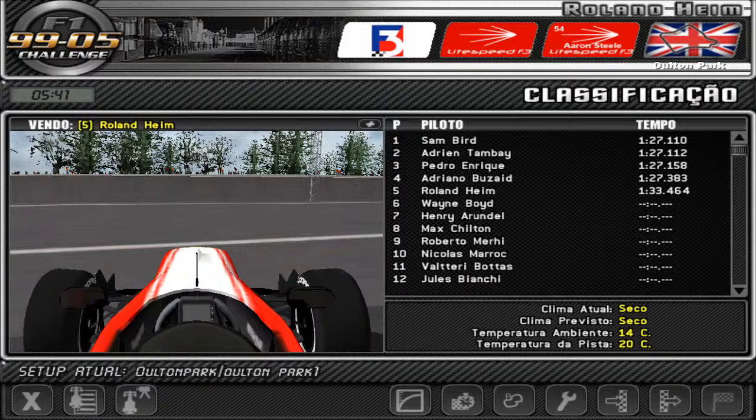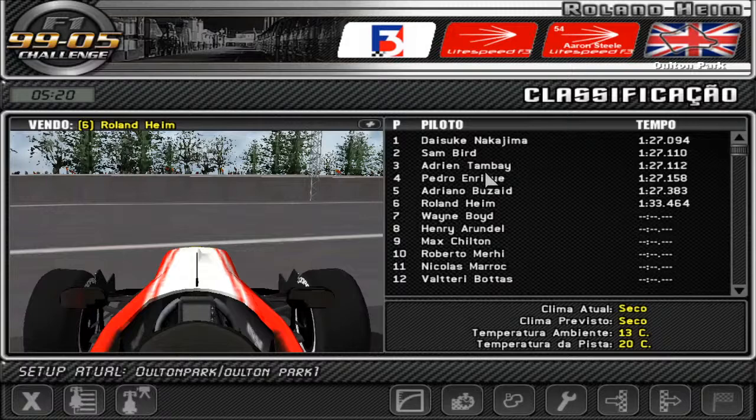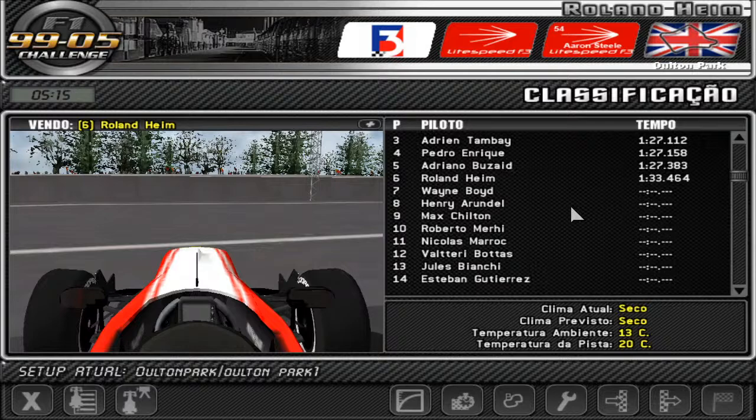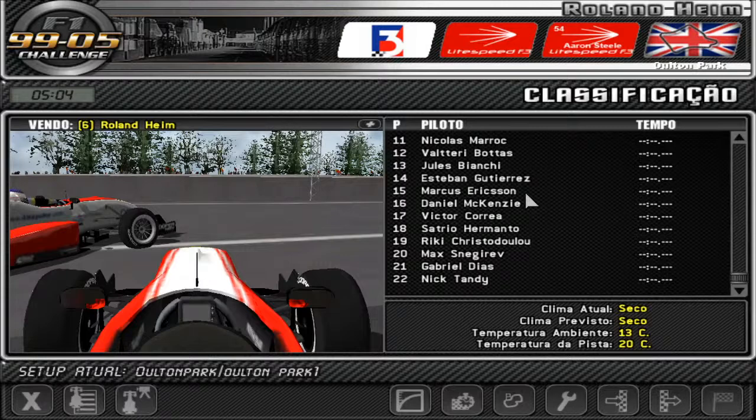That's probably going to be P22 or something. As you can see, we have a couple of familiar names all over the place: Max Chilton, Valtteri Bottas, Jules Bianchi — plenty of drivers who actually started here in the lower divisions and made their way up to Formula One. Also Esteban Gutierrez and Marcus Ericsson. So yeah, we have a nice amount of familiar faces here on the track.